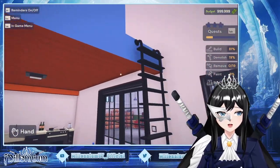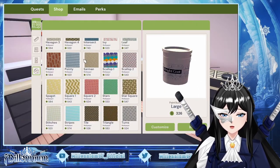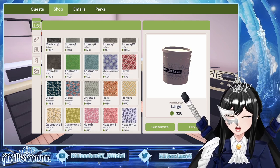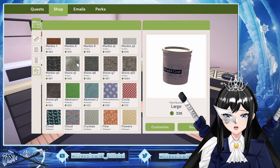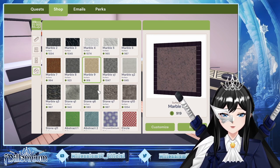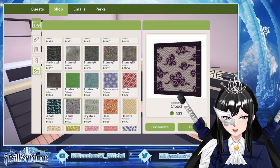I have a budget of nine hundred ninety-nine point nine nine nine. What else are we missing? Paint. What's the cheapest one? Okay, honestly, let's just go for a pretty-looking one — blue. I want a blue one. Cloud cloud, let's go. It looks like Akatsuki — I like that.